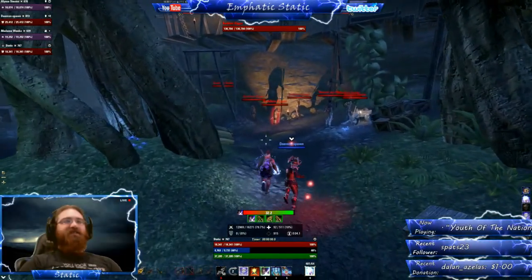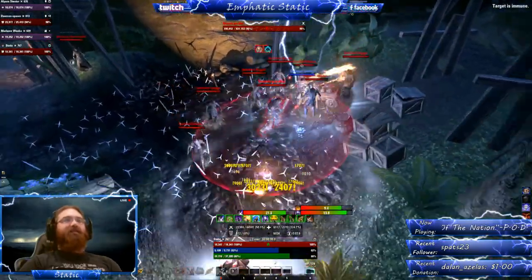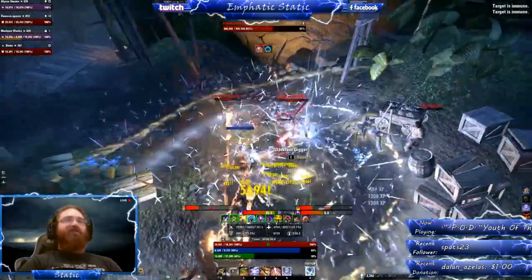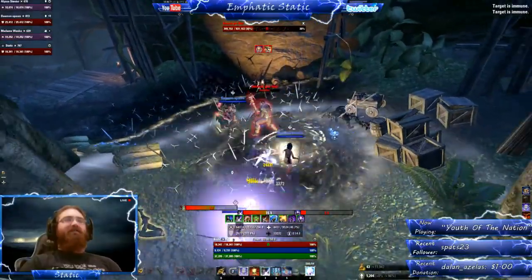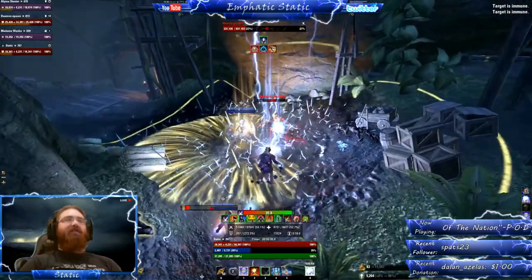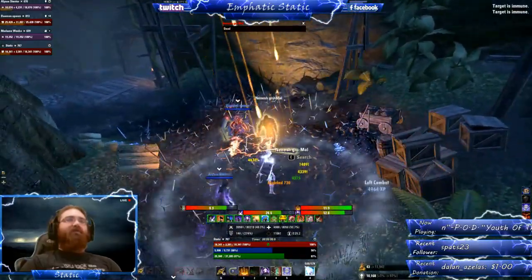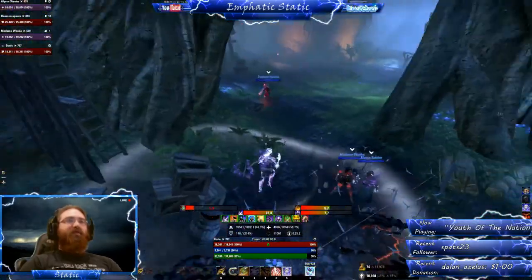This boss is a stamina orc sorcerer. His first attack is an AoE lightning explosion. This is actually a channeled ability and if you can get a bash off on him it will interrupt. Other than the typical light and heavy attacks, this boss's last mechanic is entering a boundless storm, which just gives him passive AoE damage. After you defeat him make sure you turn around and use the tunnel behind you as it leads to the next boss.